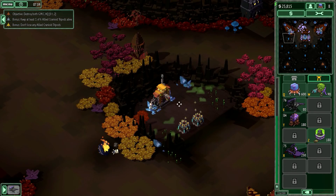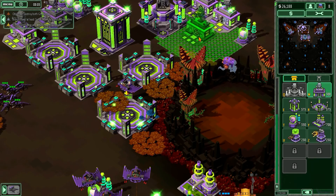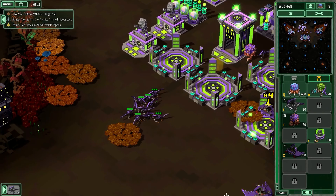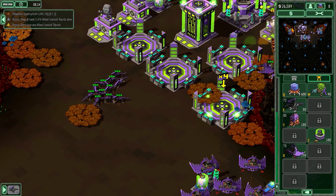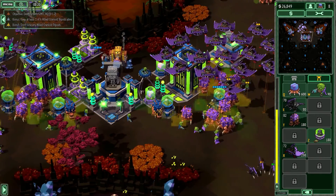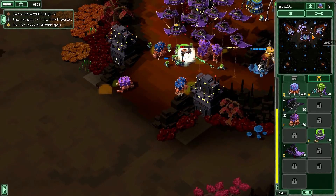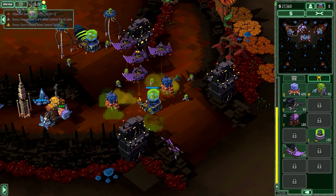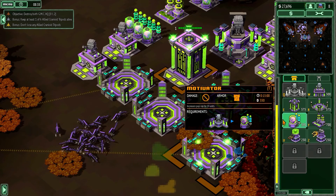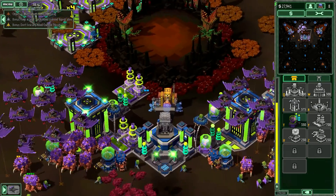That harvester was destroyed — okay, I don't mind. Three and a half seconds — that is better. How many do we have? Ten — we definitely need more than that. Habitat complete. All these defenses seem to be holding up just fine now. We need another one of these — we are getting there.